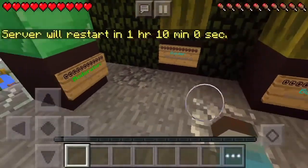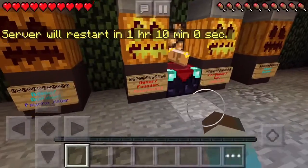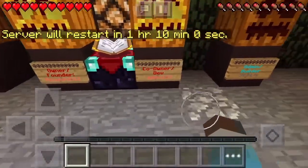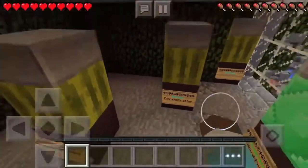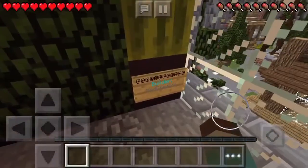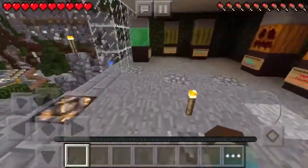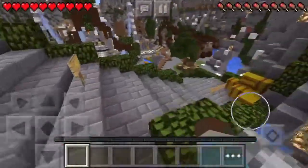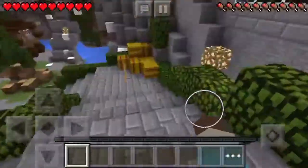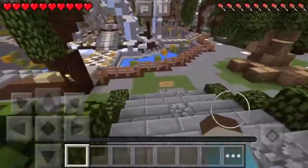Over here is the staff info board. Owner is AssassinD, co-owner, some admins, builders, and builder pro. I know ProFlame and I think I know most of these guys.